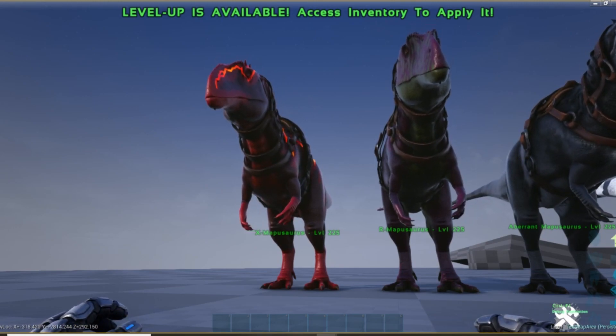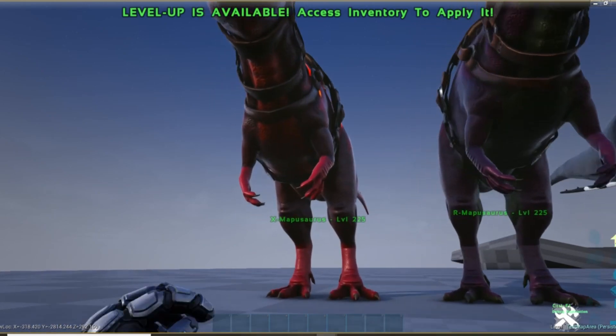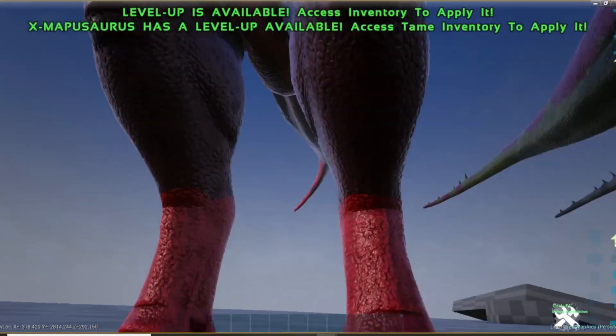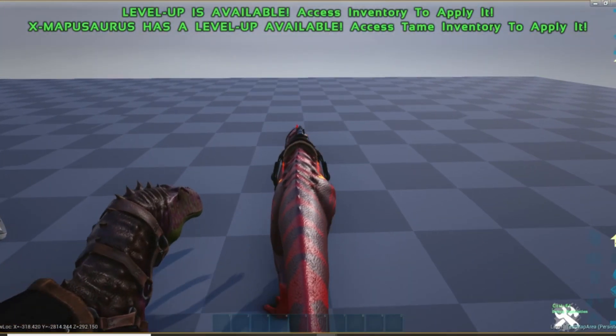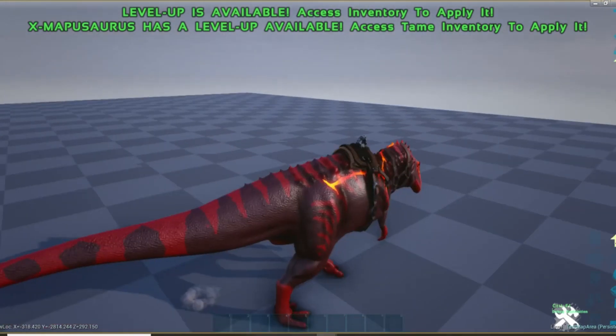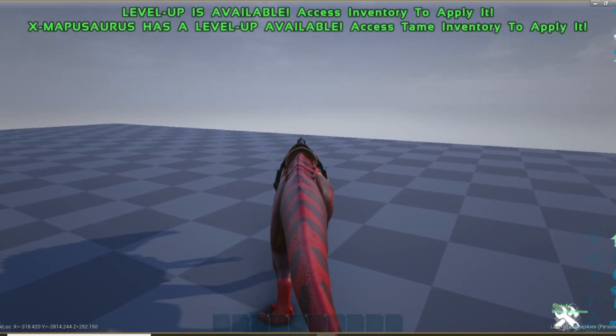Mappu is definitely meant for late gameplay. Hard to tame, and they can be dangerous to handle. Let's go over controls. First, they have a bite — this is with left click. No special buffs are applied with this basic attack.